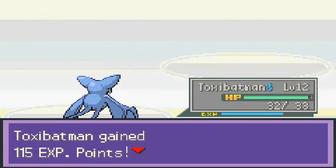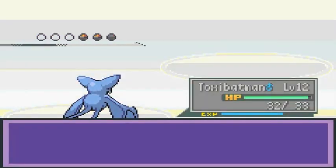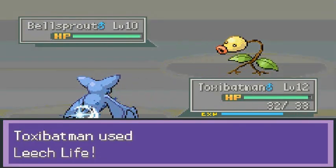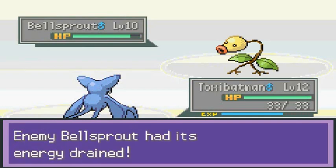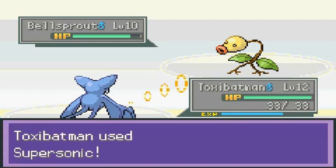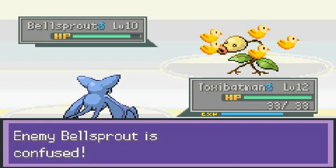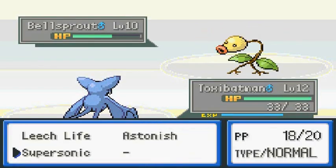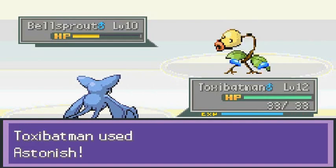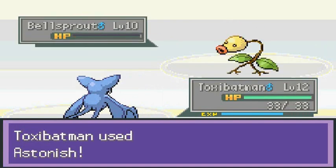If you chose Cyndaquil, good for you. He's coming out with another Bellsprout, so I'll keep Toxie Batman. Let's use Leech Life to regain some strength. It's not a pure Grass type — he keeps increasing his special attack. Let's confuse him. You are confused! It hurt itself — one victory for us. You flinched again!